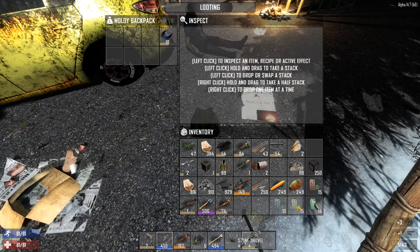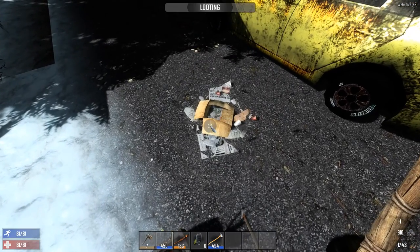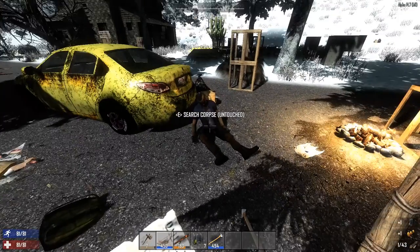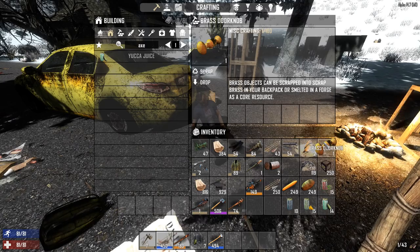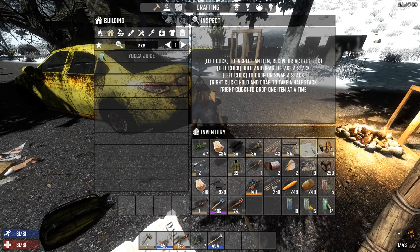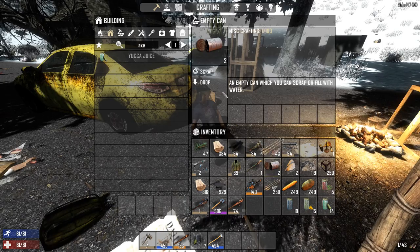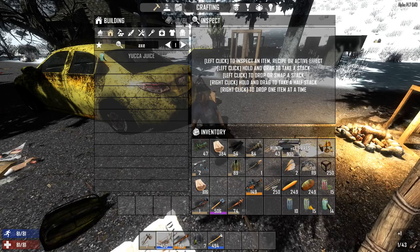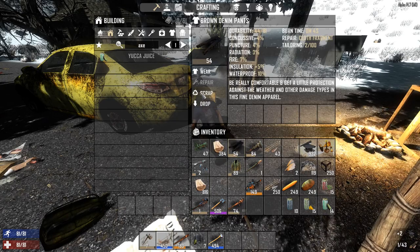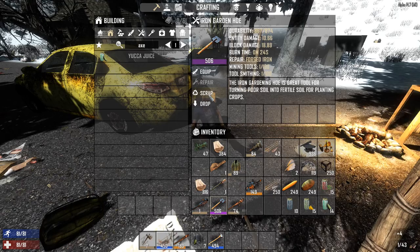You can find everything you could possibly want by looting. For example, this trash - I can loot it and get brass doorknobs. You want to keep these because brass is very important for making bullet tips. You can scrap things down into units of brass, or find lead weights to scrap into scrap lead. You can also scrap cans into scrap iron, or brown pants into cloth fragments.